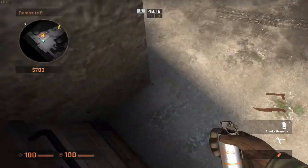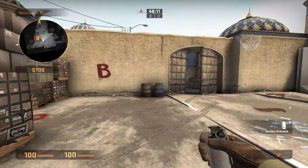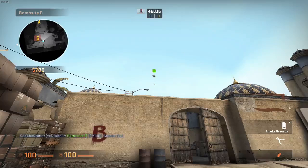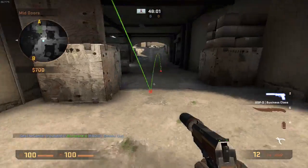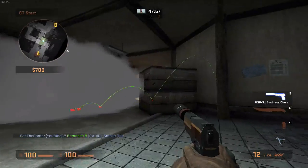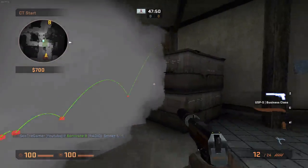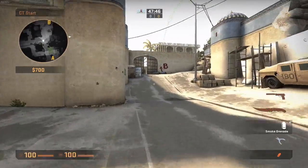For the first one, stand in this corner right here on the left side of the blue barrel. Aim right up and then just throw. What this will do is land right into CT spawn, preventing any AWPers from sniping you through CT spawn. And I don't think you can get onto this box, so they're unable to go over the smoke.